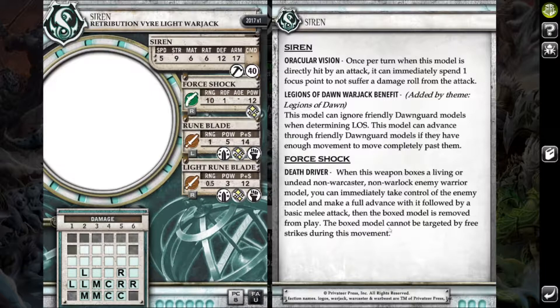I brought the Manticore because it's a really good staple in Ret right now — hits like an absolute truck in melee, covering fire templates are always useful, just an all-around good jack. Finishing out the battlegroup, I brought the Siren. I was debating between the Siren or a Gorgon. I went with the Siren just because the gun is really fun on it. Death Driver is just a fun ability — whether it's actually good or not I can't say, but I enjoy using it.